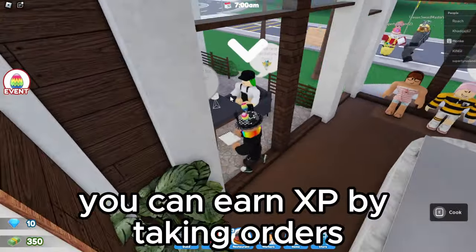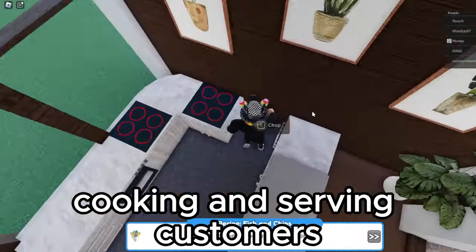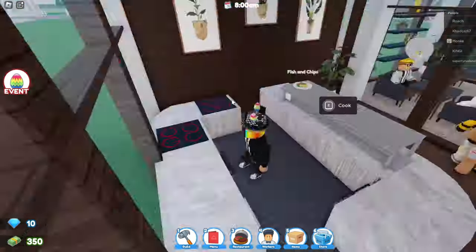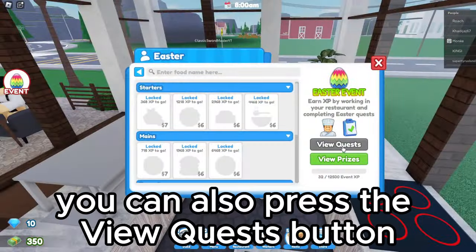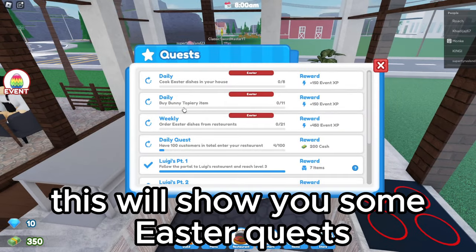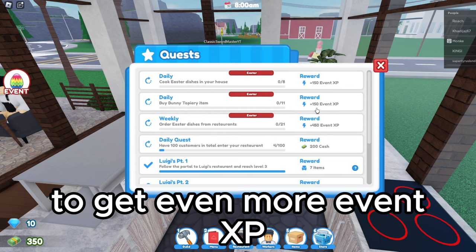You can earn XP by taking orders, cooking and serving customers. You can also press the view quests button. This will show you some easter quests you can do to get even more event XP.